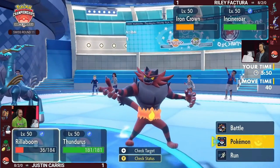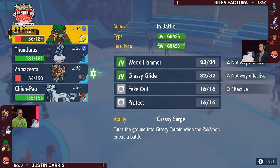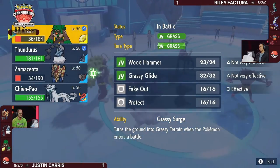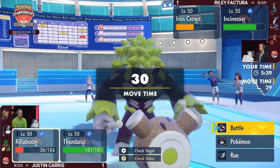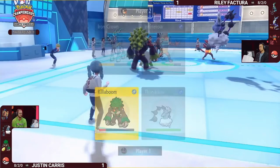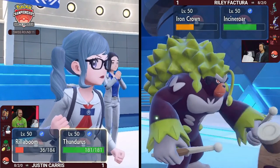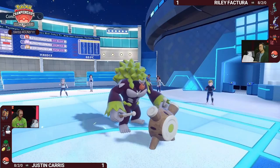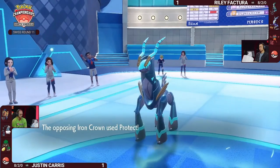You have to target Iron Crown with both Pokémon at the same time now. With Incineroar on the field, it's in such a strong position — able to eat up Thunder Wave with immunity as a Dark-type, since Prankster moves do not affect Dark-types. Now you threaten Fake Out into Rillaboom or a strong attack like Knock Off or Flare Blitz.